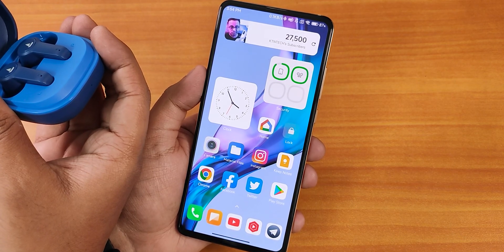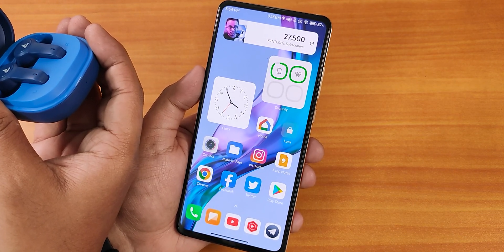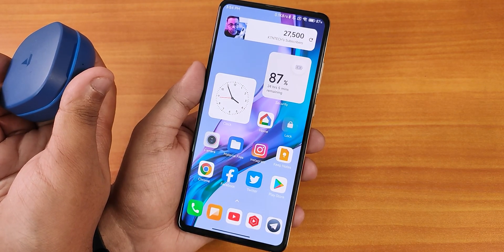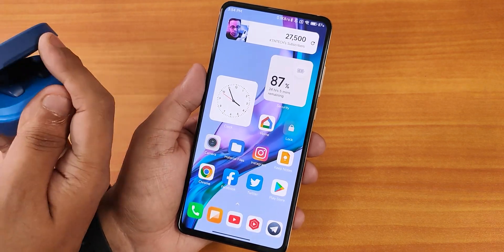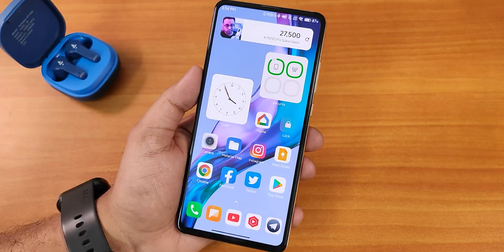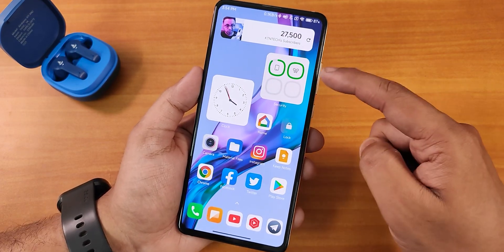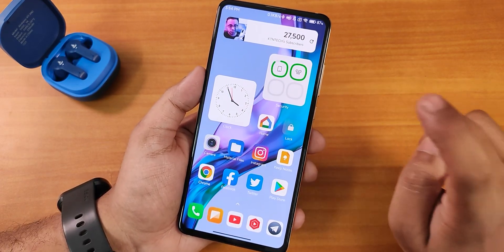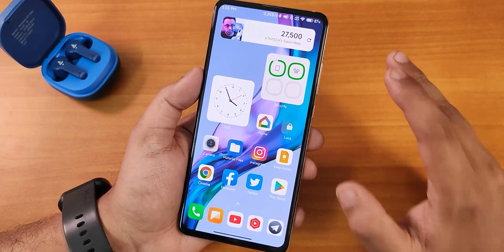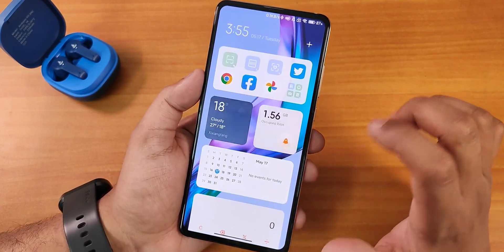That's the animation — it looks amazing. When you close it we're back to the normal battery icon. That is the animation you get, and here you can see the Bluetooth headset's battery status and your phone's battery status. This widget is really unique — I haven't seen anything like this before.